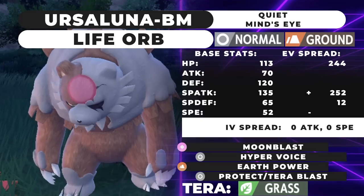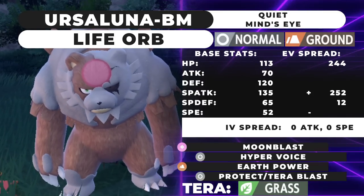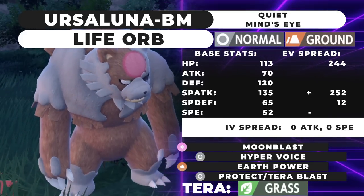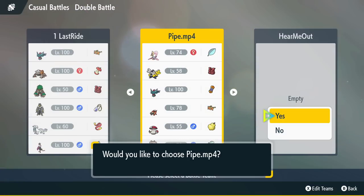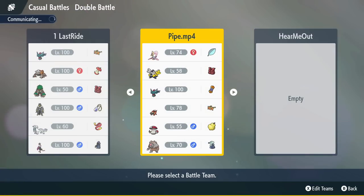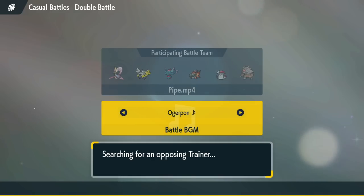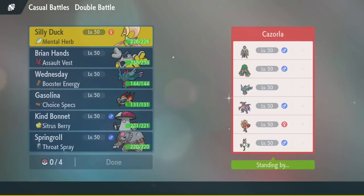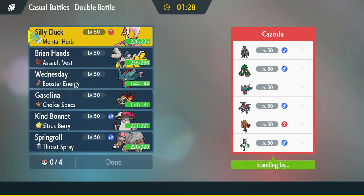Those are my three movesets for Ursaluna Blood Moon. Let's do a quick battle with the first one — it's probably going to be Tera Normal since I didn't have the shards for Tera Ghost yet. We're on the casual ladder because the ranked ladder doesn't allow Ursaluna yet — weirdly it allows the new legendary Pokemon like Ogerpon and those but not non-legendary new Pokemon, which is definitely a bug. Let's grab one quick game — oh yeah, this is a team we can test against.